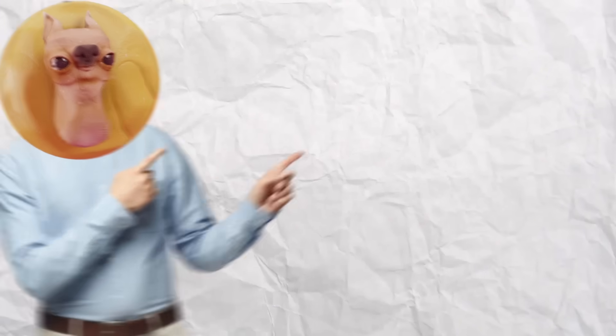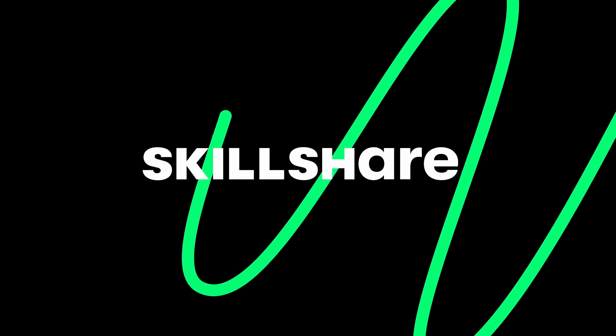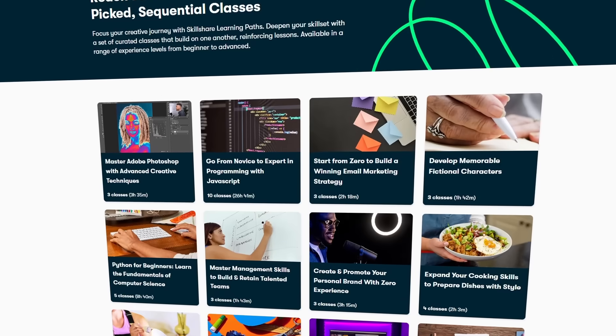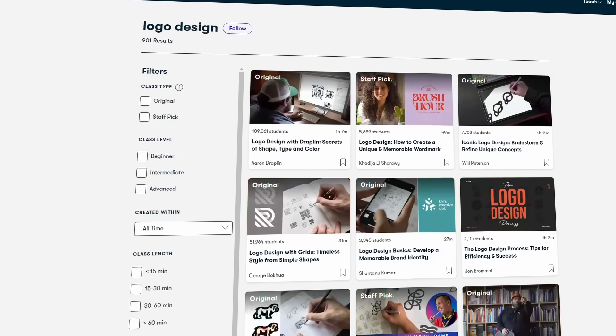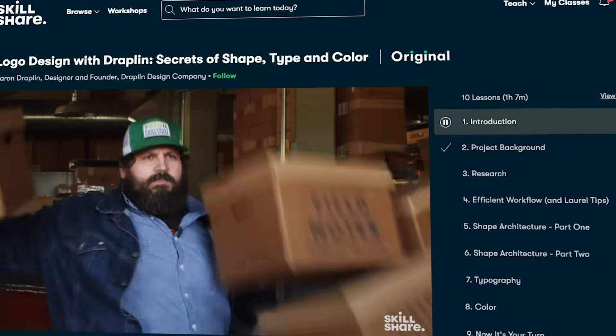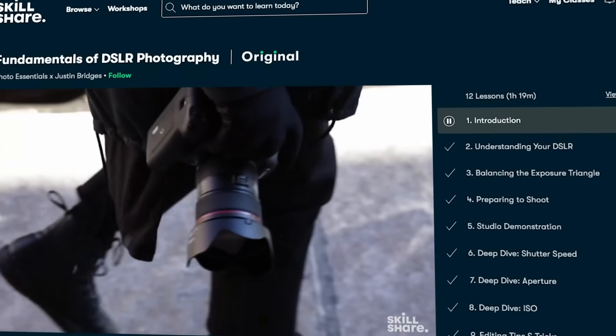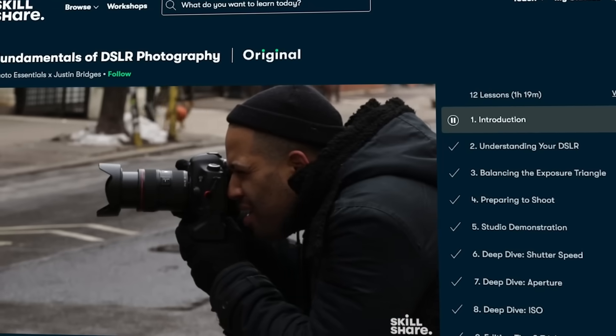And speaking of time savers, I want to show you my favorite platform to learn new skills. This is sponsored by Skillshare, but stick with me because I think you're going to get a ton of value from this. Skillshare is an online learning platform curated to show the best of the best creators. Whether it's 3D, logo design, or even cooking, they have literally thousands of classes to offer. Not only that, but it's entirely ad-free and has some insanely great value once you start digging into the classes available.